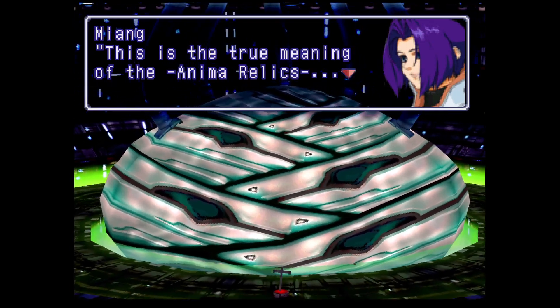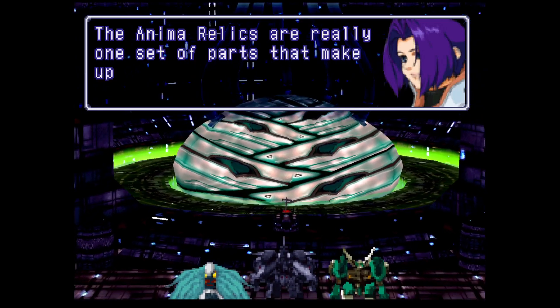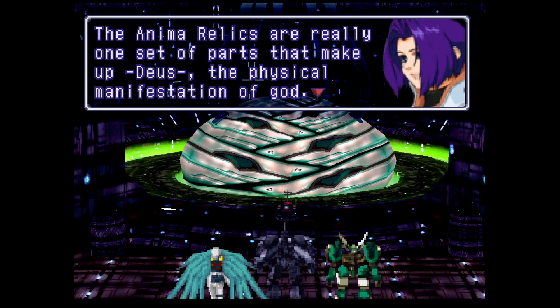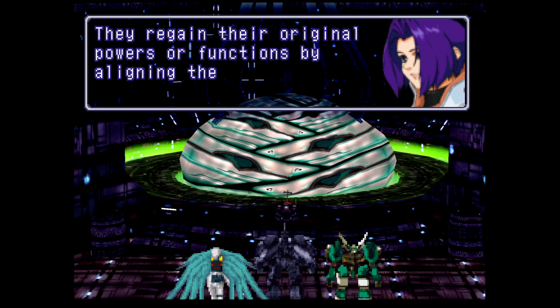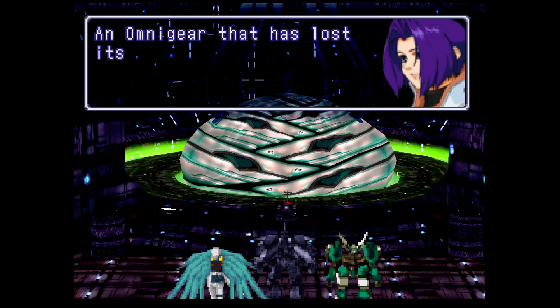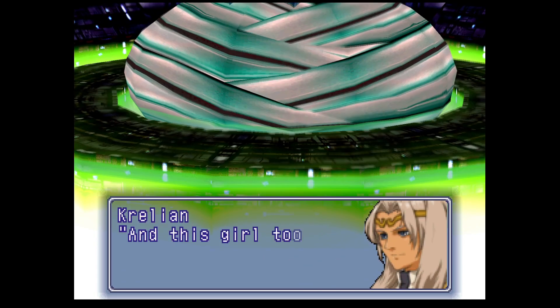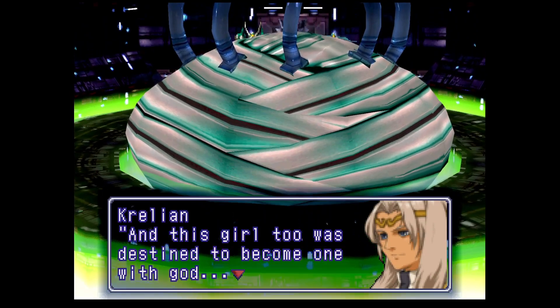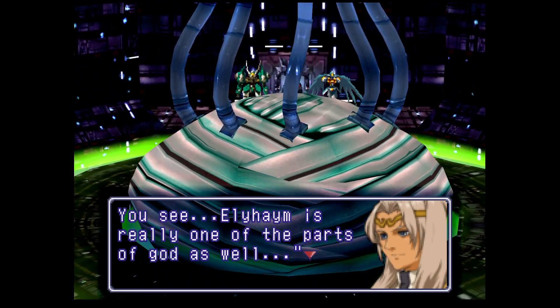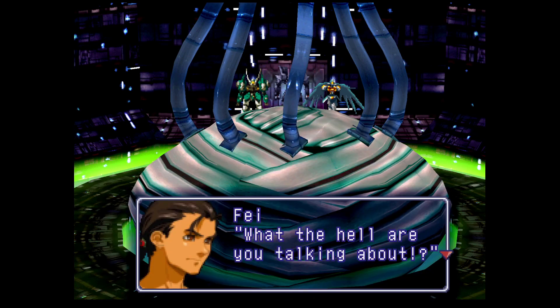It seems the anime relics have fallen into the hands of the enemy. This is the true meaning of the anime relics - to attain their respective animus and return. The anime relics are really one set of parts that make up Deus, the physical manifestation of god. They regain their original power by aligning themselves with their destined partner. An Omnigear that has lost its respective anime relic is but a puppet - a mere vessel with no contents. They misspelled Elheim - it's really one of the parts of god as well.